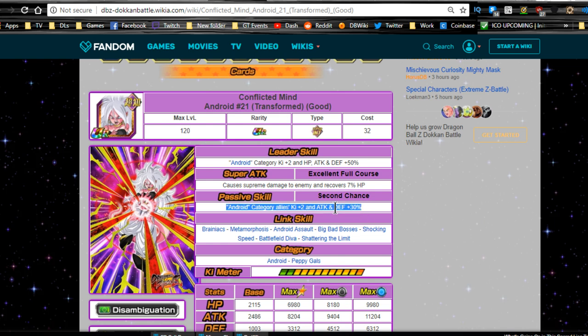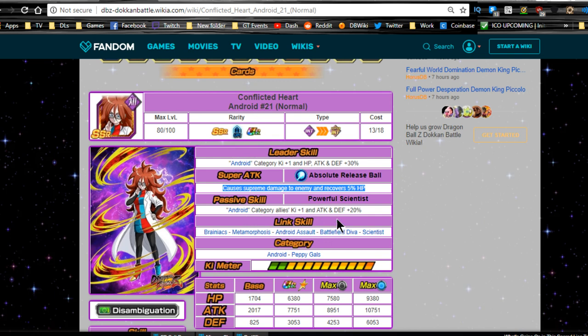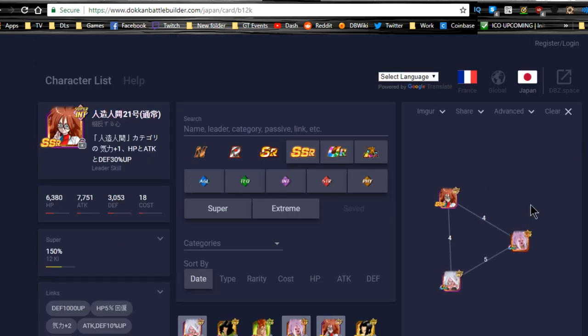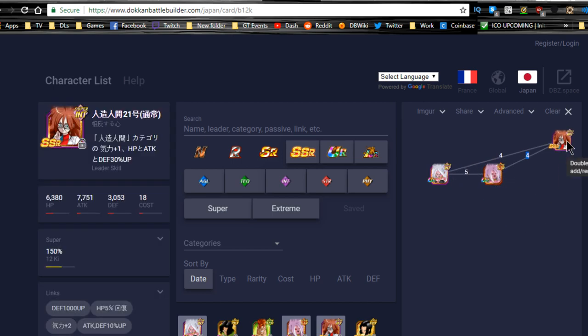For her Dokkan form you might actually want to consider giving her full crit - 7% HP with a crit is decent, and she's giving herself attack and defense plus 30%. In terms of teams, I would run the TUR with the STR Android 21 and on the other side Android 17, the new Android 17 with Android 16. Then I would have the un-Dokkan form off of primary rotation so she's always giving everyone Ki and attack and defense plus 20%.